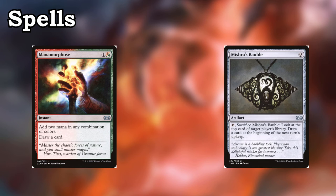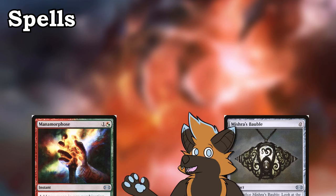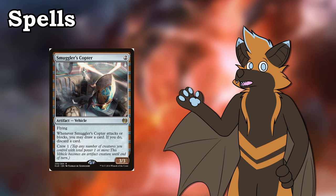Manamorphose and Mishra's Bobble are essentially just free draw spells that can trigger prowess on our creatures, although they are a bit delayed. Bobble only draws you a card at the beginning of the next upkeep, while Manamorphose is 2 mana, meaning you can't really play it at turn 1. That being said, these cards are still really good in the deck. Manamorphose can help us fix our mana if we really need it, and Mishra's Bobble can give us vital information about what our opponent is up to. And then we get to Smuggler's Copter — really I should have put this in the creatures section, but it technically isn't a creature. Either way, Smuggler's Copter is good at both getting in damage and drawing us some cards.